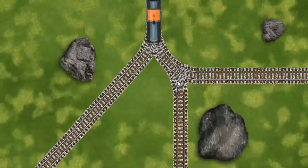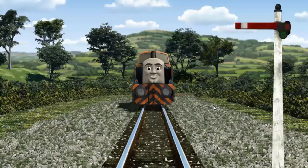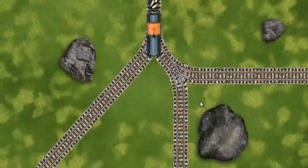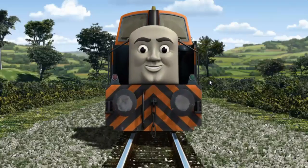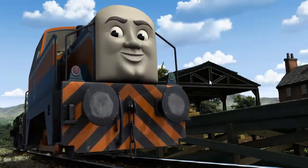Find the track that goes nearest to the smallest rock. Den was on the wrong track. He needed to go a different way. Help Den find the track that goes nearest to the smallest rock. Den arrived proudly at Farmer McColl's farm.